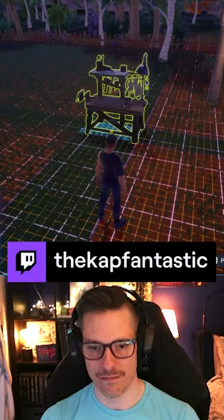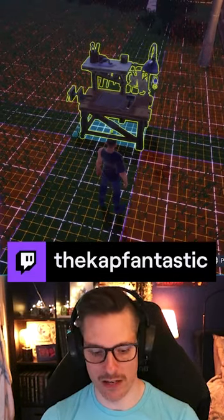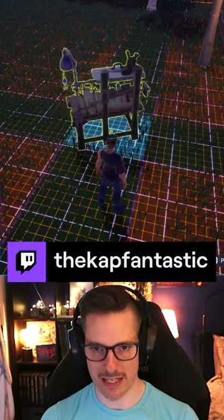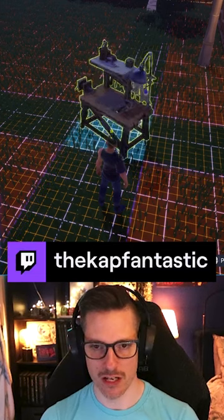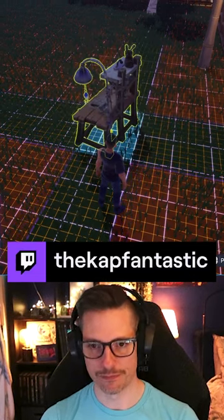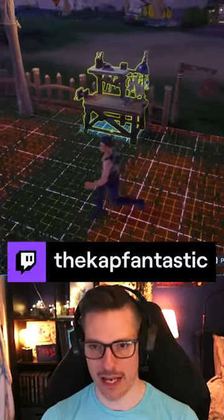Then you just click and move it around. There's a nice grid on the floor so you can line things up, and you can use Q and E to rotate things as well. So you can follow the grid or rotate using Q and E. In this case I'm gonna put it here.